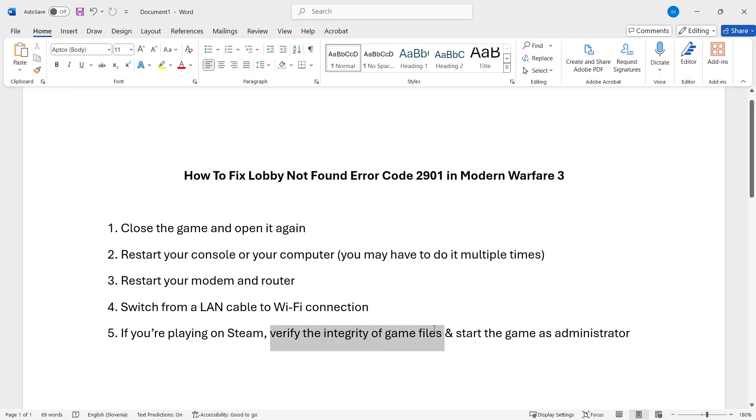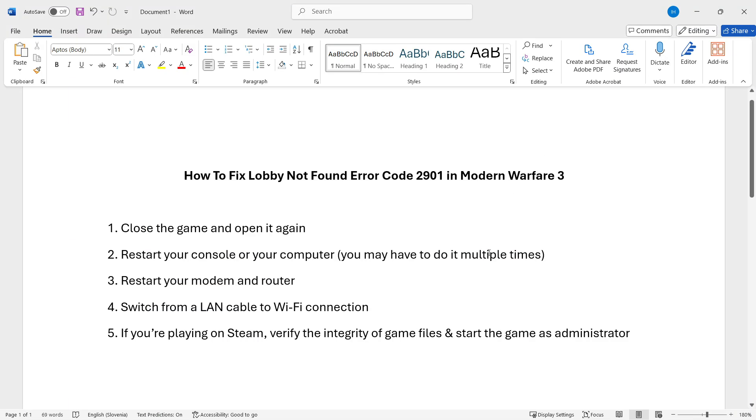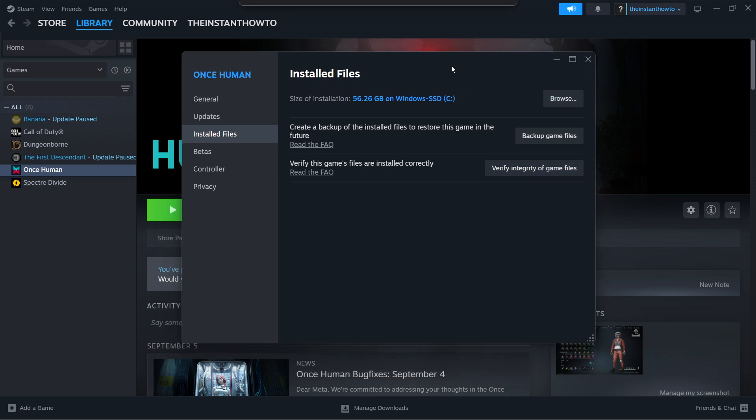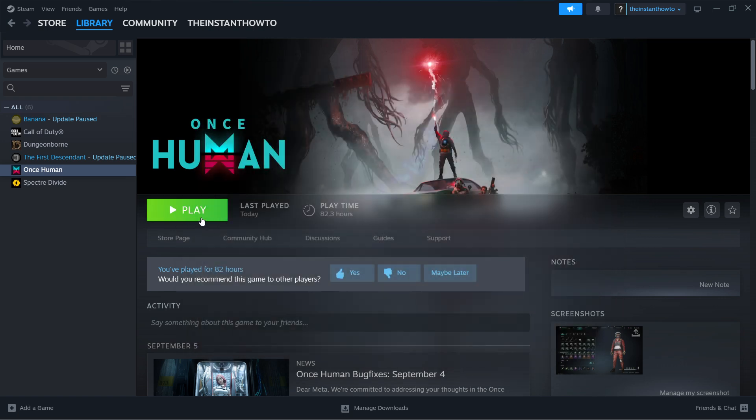If that doesn't work, you can try to verify the integrity of game files in Steam. Go to Library, right-click on your Modern Warfare game, select Properties, then Installed Files, and click Verify Integrity of Game Files. This will automatically scan all installed game files on your computer and check for any damaged or corrupted files. It will replace and re-download those files, making your file directory clean and ready to play. This should take a few seconds up to a few minutes. Once it's done, press Play and see if that fixed the issue.